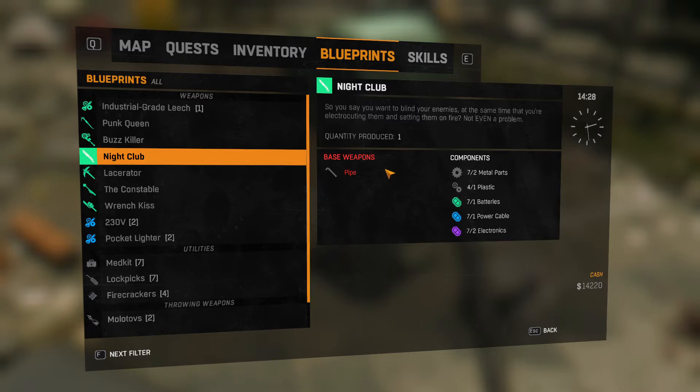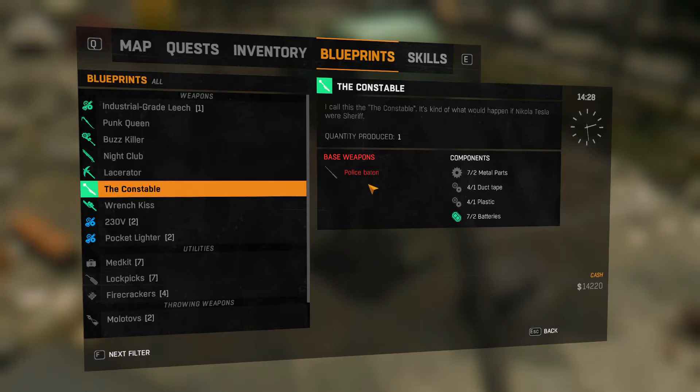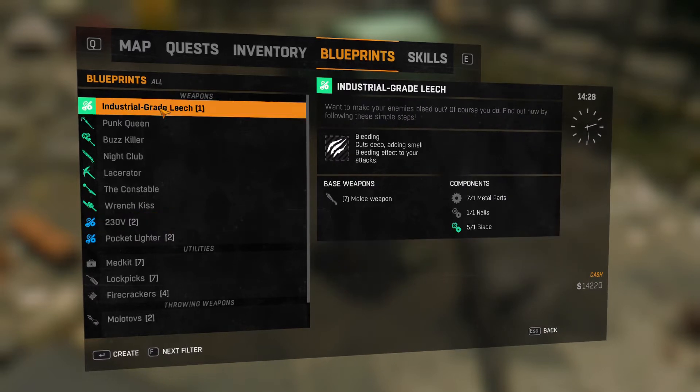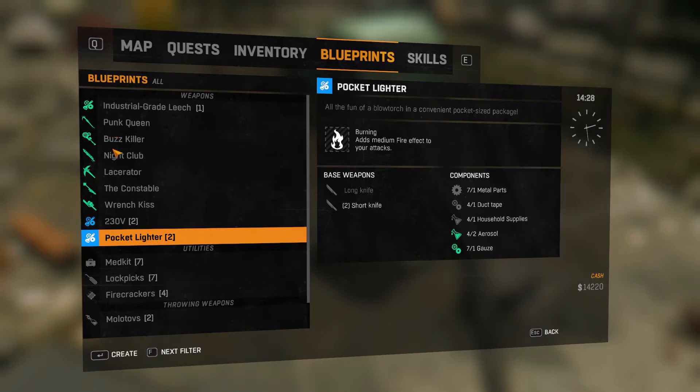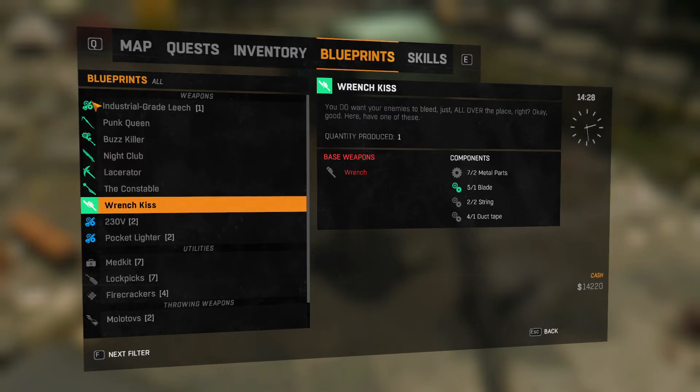The Punk Queen is a crowbar-type weapon and it tells you what components it needs: one crowbar, metal parts, and all that stuff. The Club is any kind of pipe plus additional items. The Lacerator uses picks, planks, and similar items. I've made the Constable before but I didn't really like it too much - it has a police-style baton. The Wench's Kiss is any type of wrench - monkey wrench, pipe wrench - plus various parts. These are attachments you just attach to whatever you've got.